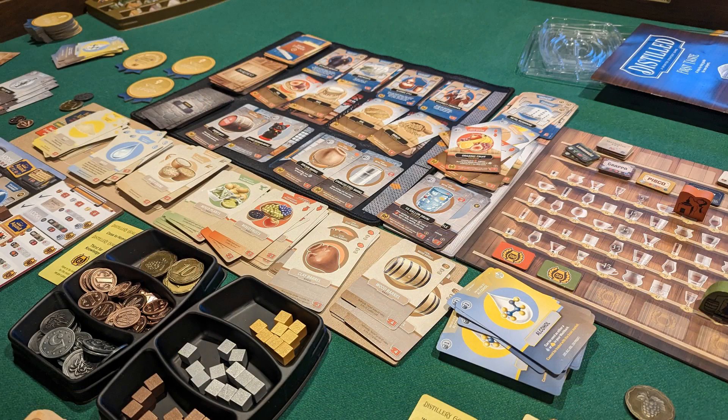You're acquiring different ingredients, bottles, barrels, and items for your distillery, as well as distillery enhancements — whether staff or equipment — that add competitive advantage. At the end of seven rounds, whoever has gained the most prestige points wins.